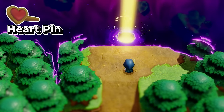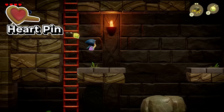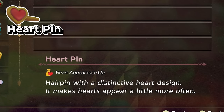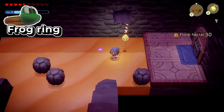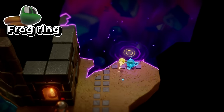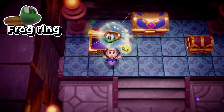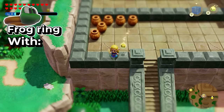The first accessory is going to be inside the Southern Ruins dungeon on the second floor. If you go to this specific location and open up this chest, you'll get a heart pin. This is an early game accessory that just allows hearts to appear a little more often. The only other dungeon accessory is going to be the frog ring, located during the mid-game portion where you go to Hyrule Castle, on basement 2. When you open up this chest, this is where you'll pick up your frog ring.